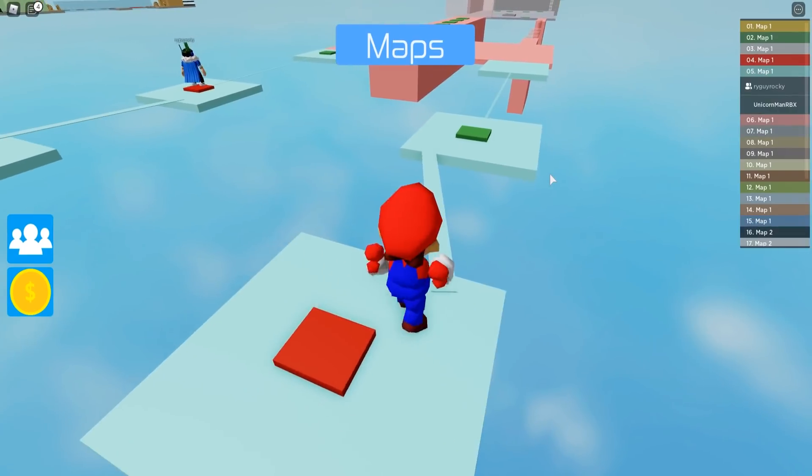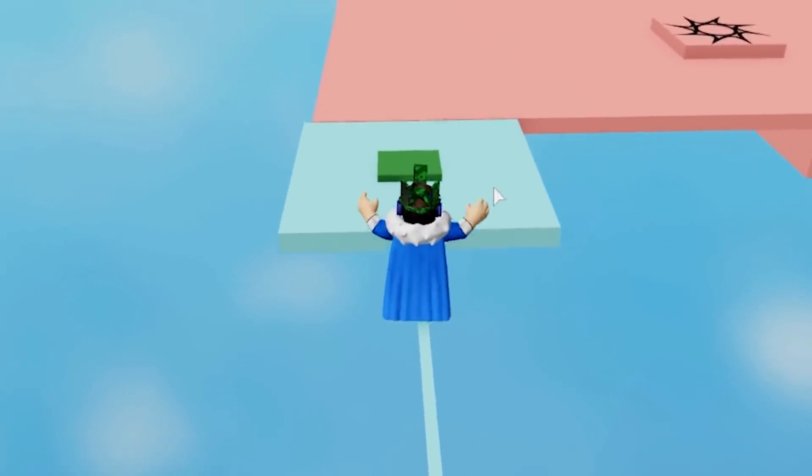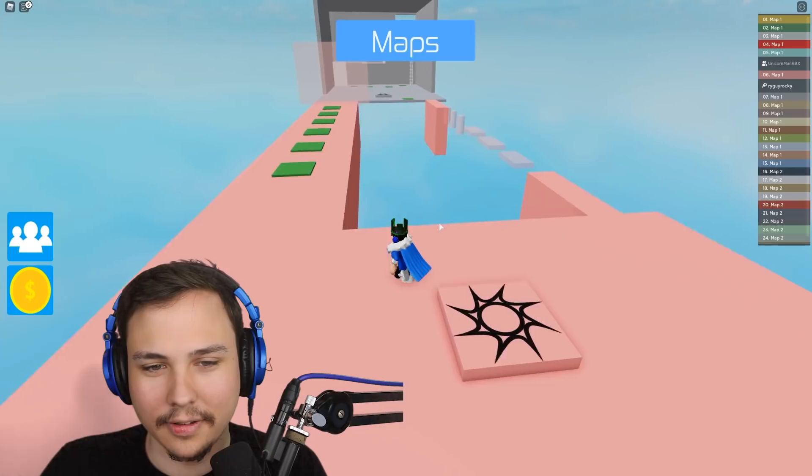Okay, go. Get on over there. Give me a bridge. I gave you a bridge. My bridge is a string. Oh! Oh, oh, oh, oh! Whoa, whoa! That's scary.